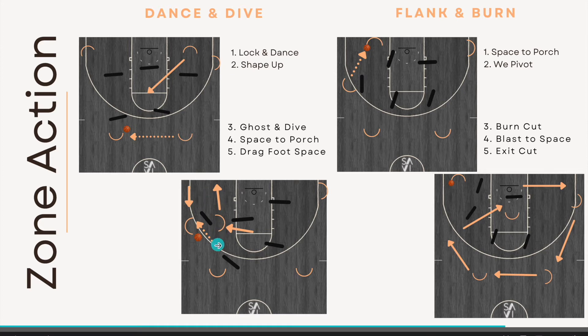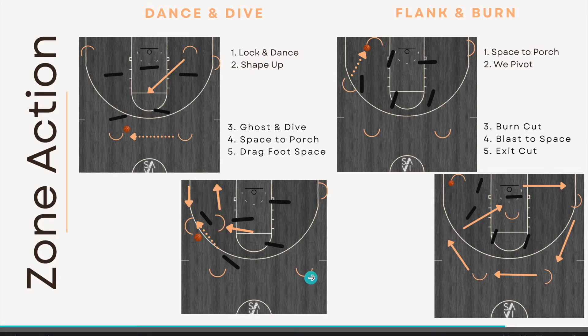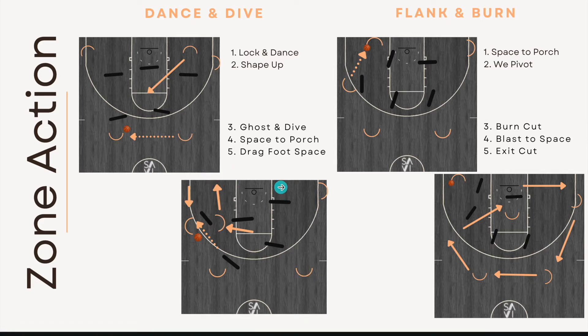We can get dance and dive on both sides of the floor. If we don't hit the dive, we just click it around. If we don't have an advantage on that click, we get to dance and dive again. Dance and dive can be its own action to create advantage catches, create hunts, and create nines and sevens. An additional action to layer in once we understand dance and dive would be our flank and burn.